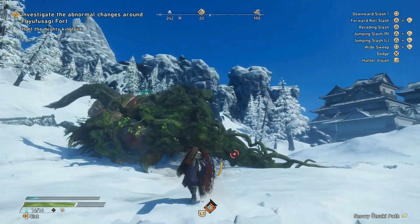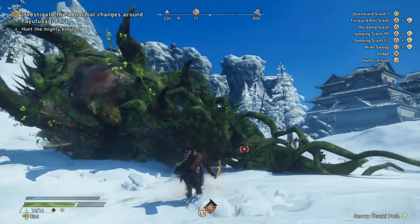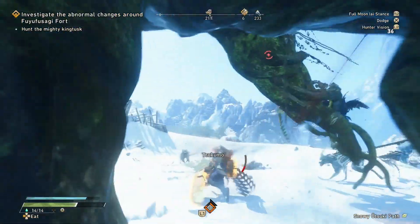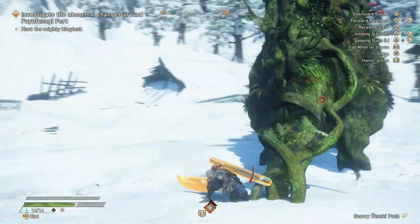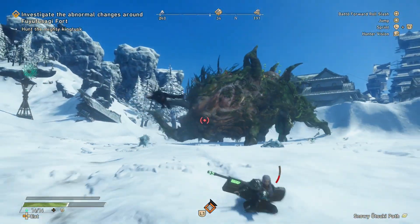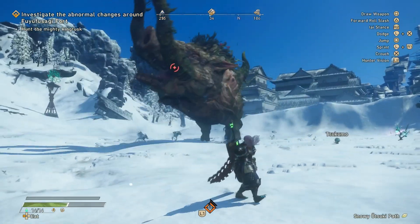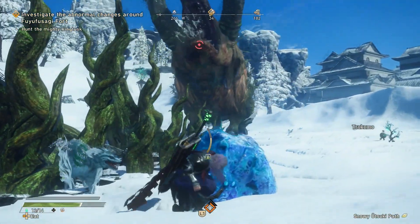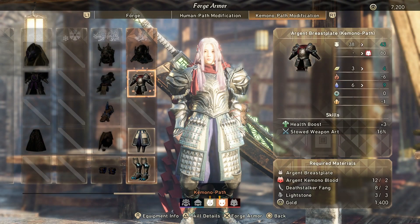If you want something that works well and is relatively easy to farm, my recommendation would be the high-rank Basara set from Mighty King Tusk. It provides added wood element protection, which is Amaterasu's main element, and the Big Pig uses most of the same patterns of its regular counterpart, with the exception of a few moves, like its head sway getting an extra attack via a ground pound that summons giant vines. Just be careful since it hits much harder than a normal King Tusk.